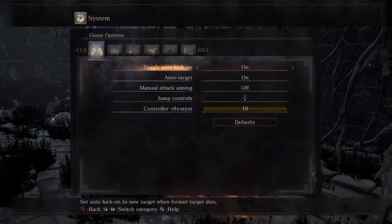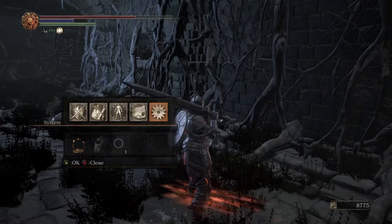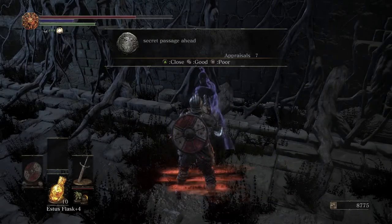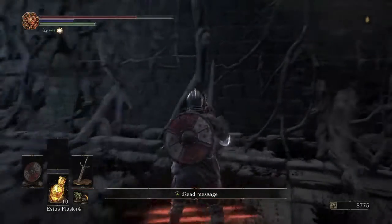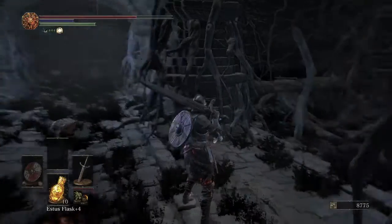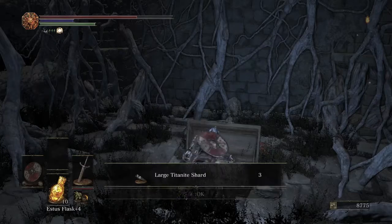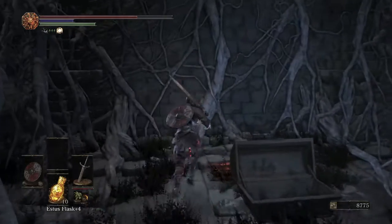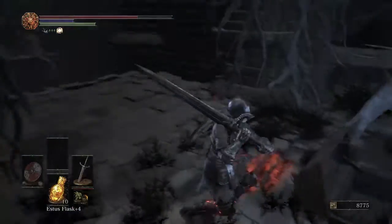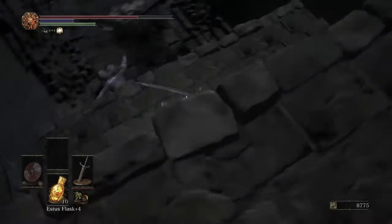I left the game in online mode so I'm putting it back to offline for this walkthrough so I don't get distracted by an invasion. But if you're playing online, the perk is you'll have notes pointing out things like the invisible wall right here. Occasionally notes will try to get you to jump off a cliff, but in general they're really helpful for avoiding missed things like invisible walls. There's a double invisible wall here with a chest, and then another invisible wall — drop on down.